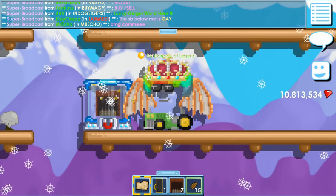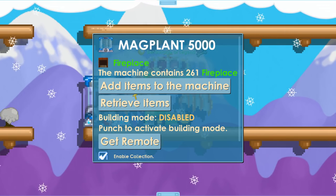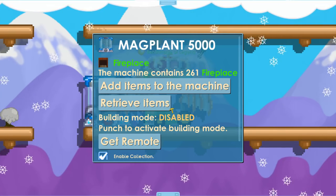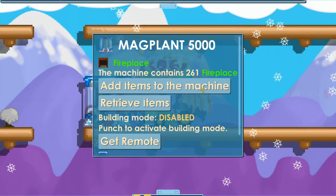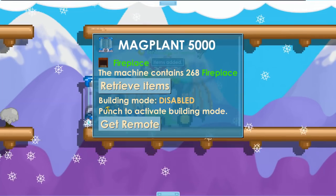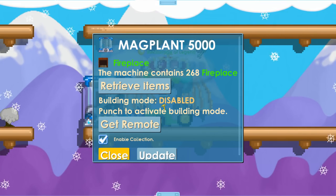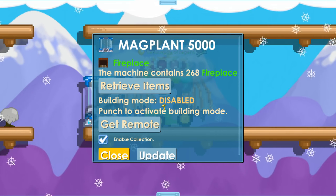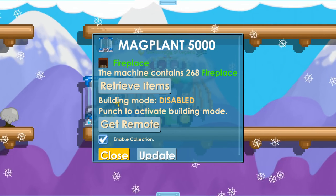The items are stored inside the machine, and if you want to get them you wrench it and you can retrieve items. You can also add items to the machine — I have seven fireplaces and I can add them all in. It can collect items and store items, which is really good. And if you're rich you can buy a bunch and make a storage world using multiple Mag Plant 5000s.